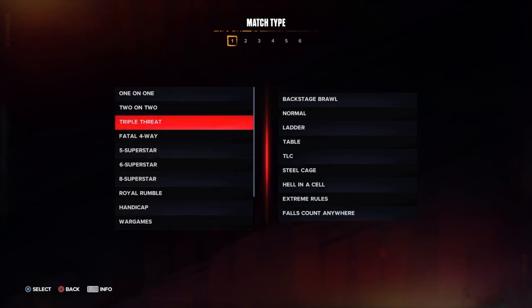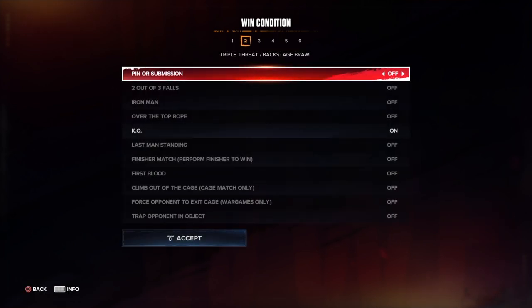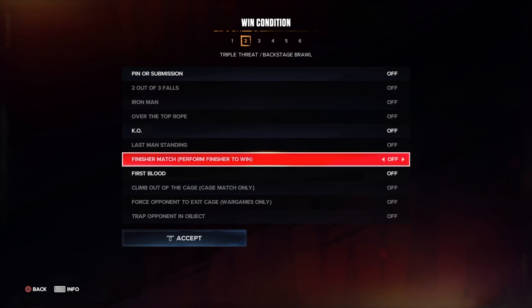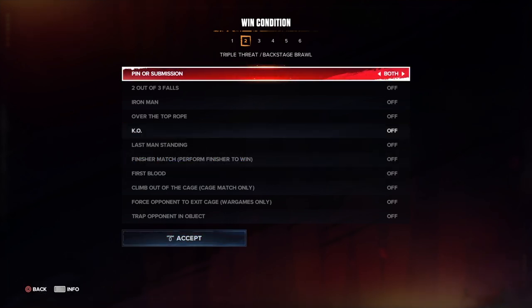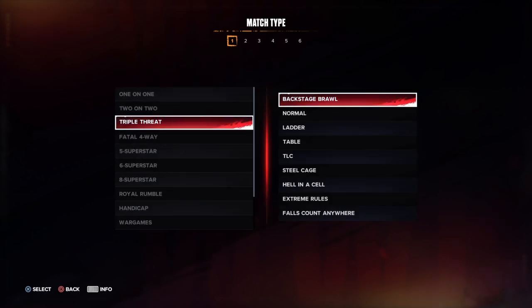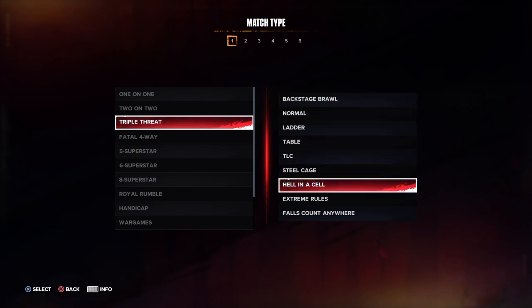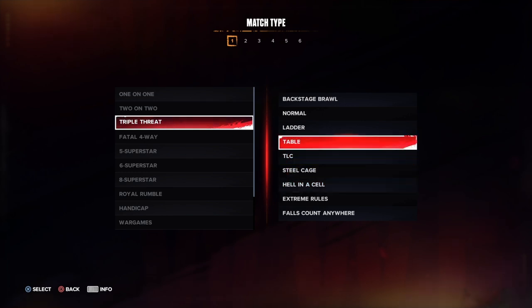Moving on to triple threats: backstage brawl triple threat lets you do KO, two-or-three falls, perform finisher to win, first blood, and submission. I kind of want to try submission in it just to see if the referee would show up and count.